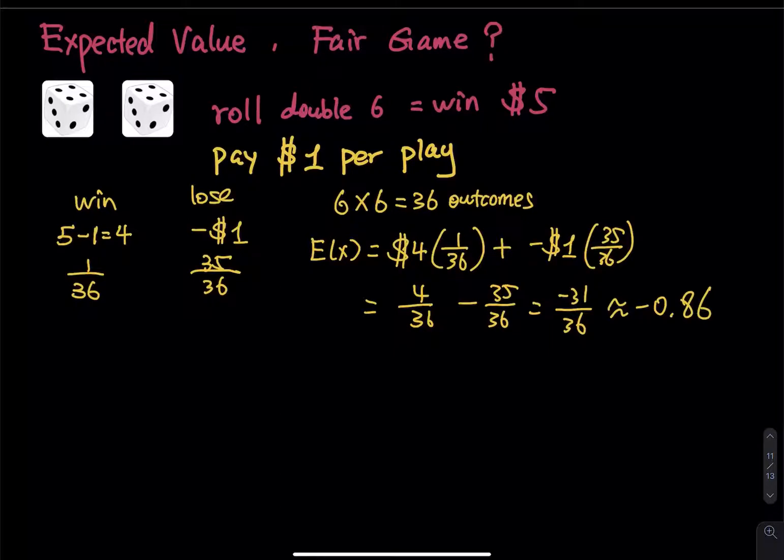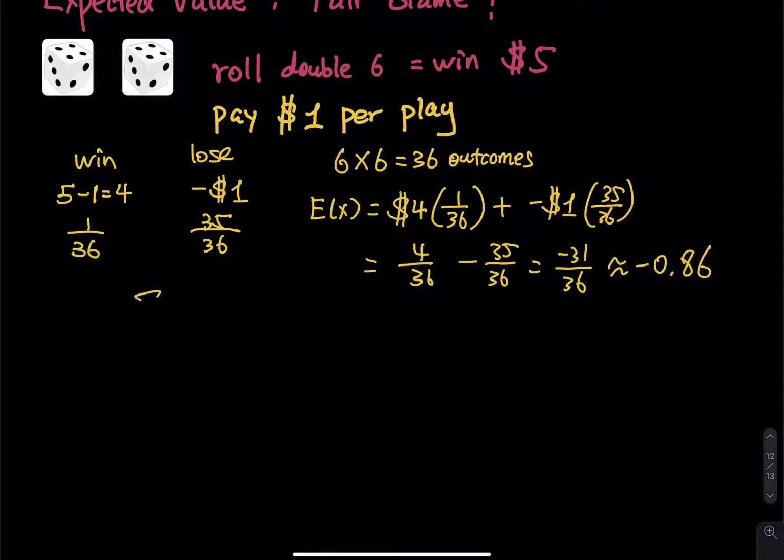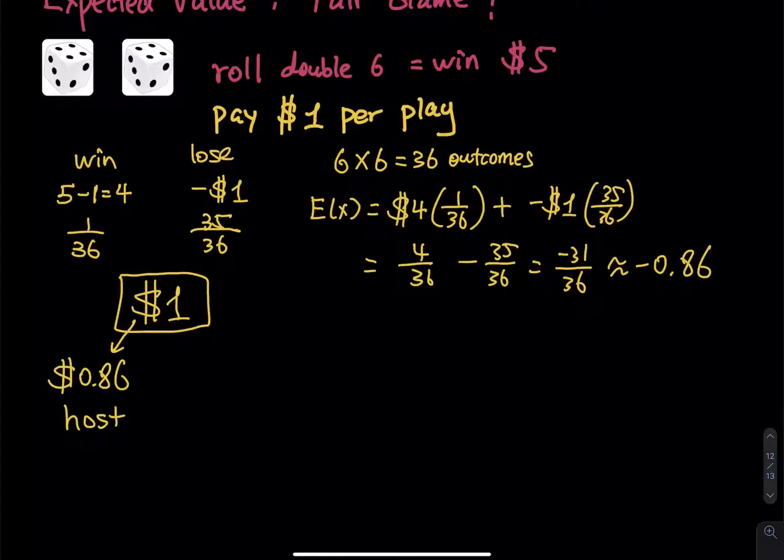What does that mean? Here is the theory behind the game. Every time you drop one dollar on the table, the negative 0.86 means you lose 86 cents. Every time you drop a dollar on my table, you lose 86 cents — that 86 cents goes to my pocket as the host, and only 14 cents returns to your pocket.